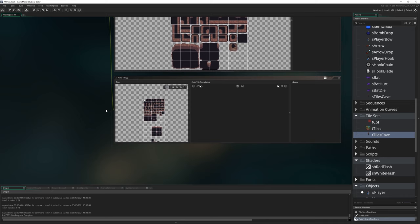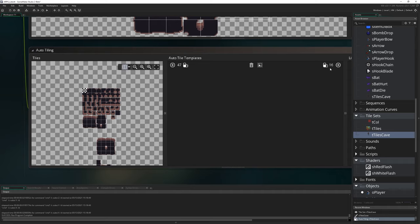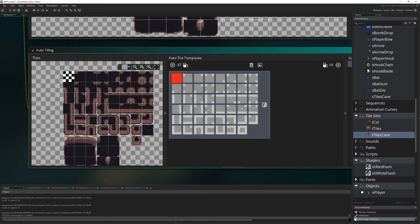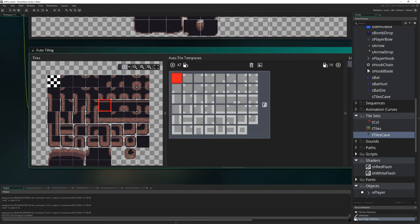If I go to auto tiling, we get a menu. You can add a 16-tile one as well, but I find those easy enough to do manually. For this, which is a 47-tile tile set, we add that and it brings up a layout for us to define each different type of tile. I've created these tiles matching this layout exactly — feel free to use it as a template. I really recommend matching the layout of your tileset to the layout in GameMaker.